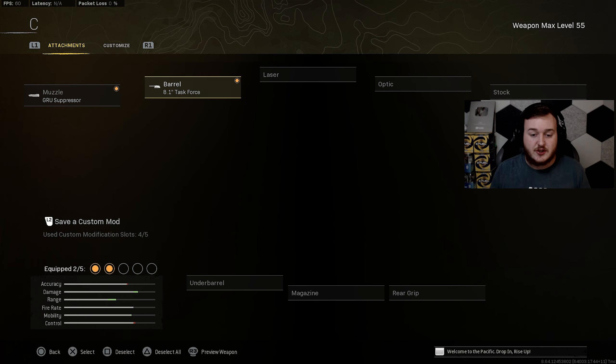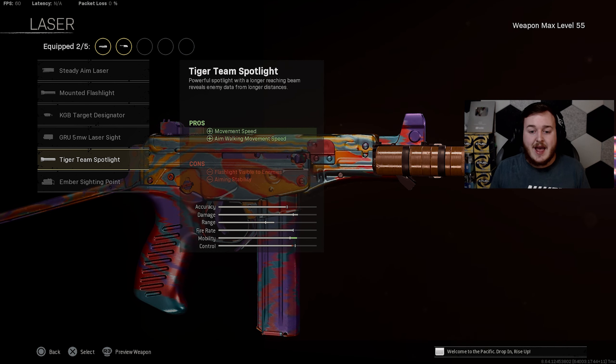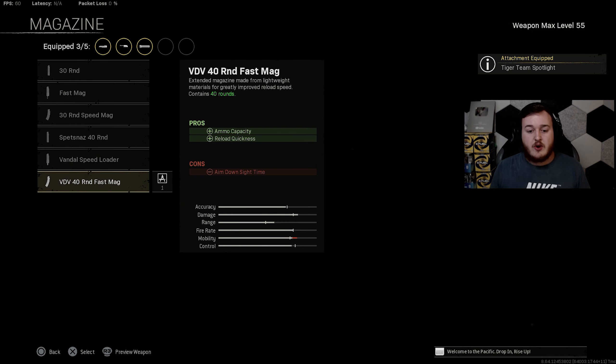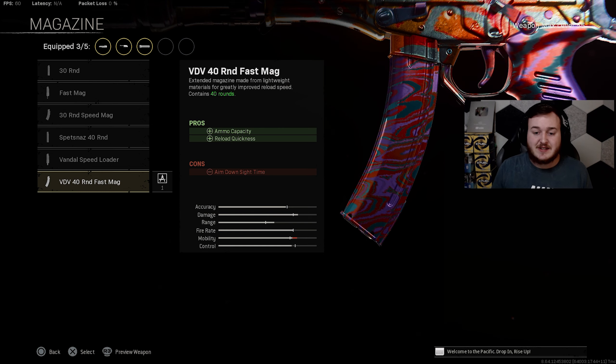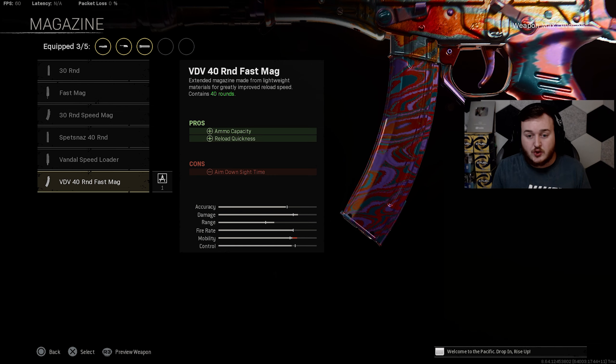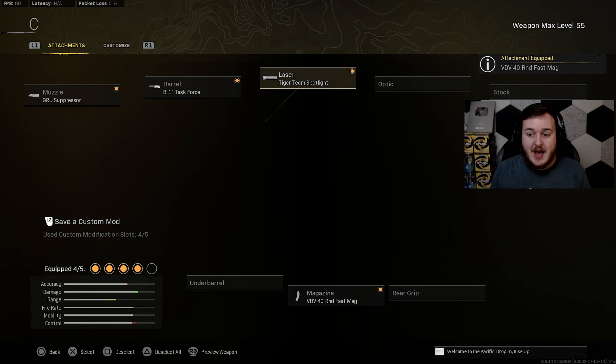For the barrel, we're adding the Task Force Barrel — one of the best attachments on the OTS — helping with damage at range, bullet velocity, and strafe speed. When aiming down sights and moving quickly, you won't get hit as much. For the laser, we're adding the Tiger Team Spotlight, which helps with movement speed and aim walking movement speed — moving quicker overall, getting from point A to B faster, flanking behind people, and escaping situations quickly.